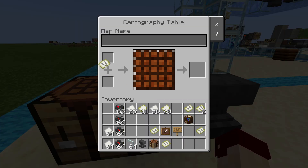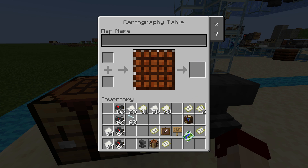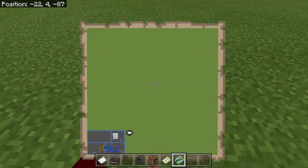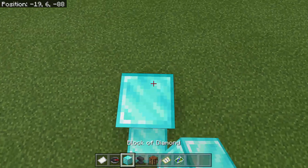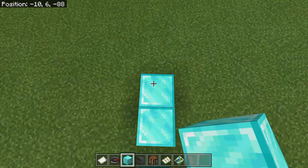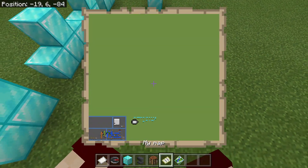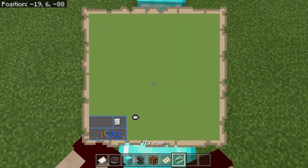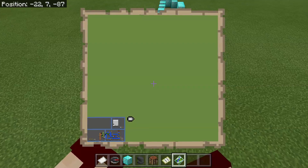Now if you're doing some work and want your progress saved at a certain stage, what you can do is put your map on the cartography table and add a glass pane — and there you go, you've locked your map. This map is never going to change. If I take this unlocked map and scatter a bunch of diamonds in a random area so they show up on it — you can see the diamonds on this map. However, on my locked map they're not there and never will be. This map will always show exactly what it had when you locked it.